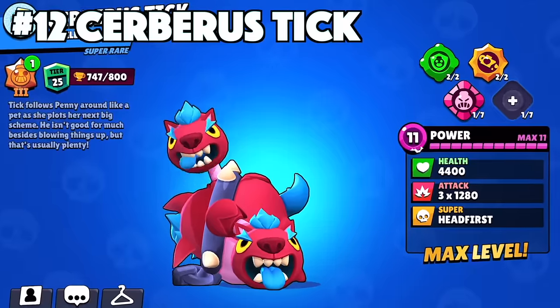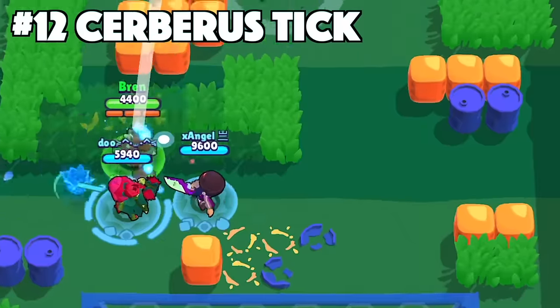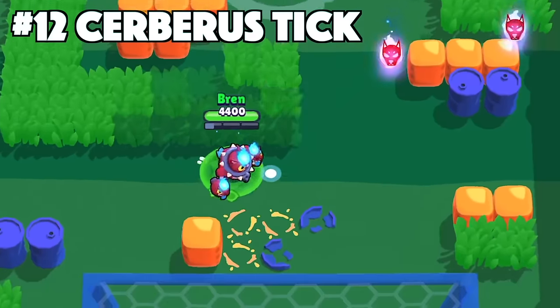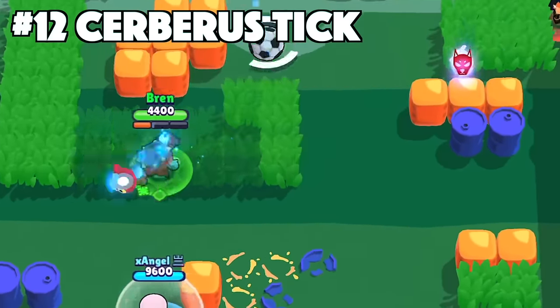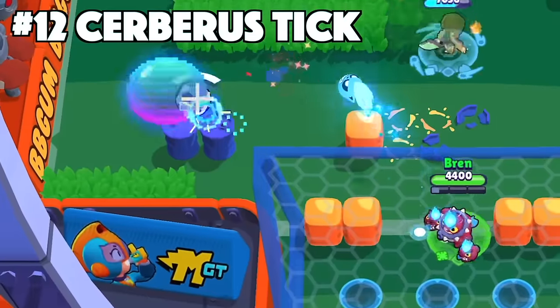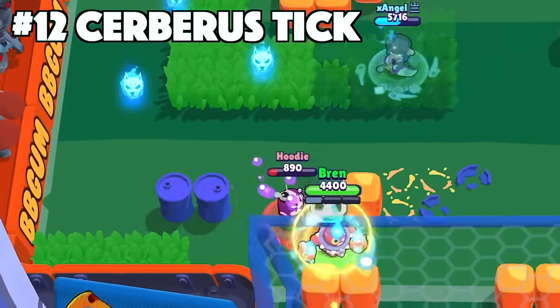Tick's best skin is Cerberus Tick. Cerberus Tick is the only mythic skin that Tick has, and it's a banger. He's got the custom effects with his super and main attack, custom animations, which are super dope, and all of the cosmetics since it is a mythic skin after all. It's unique that he has little faces on his hands, and the effects of the mines staying on the ground are really cool.